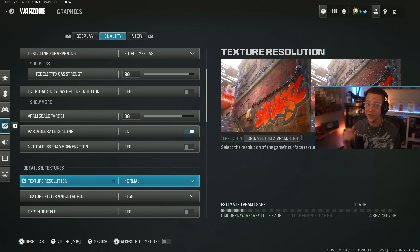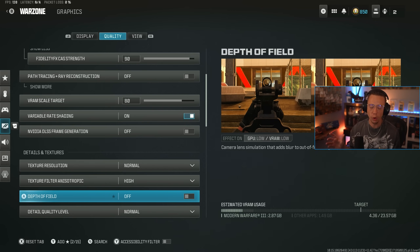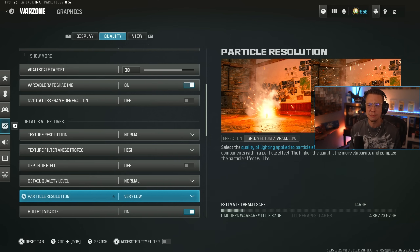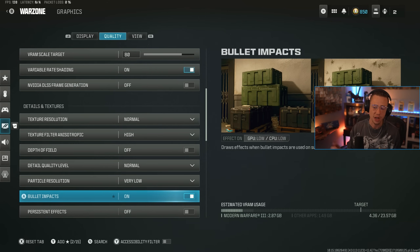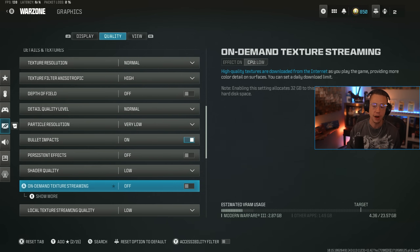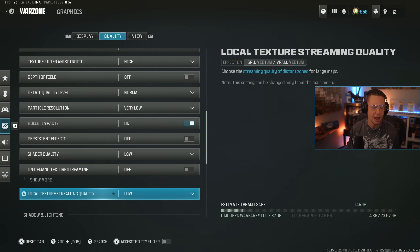For details and textures — do you want better frames? Turn it lower. Want a better looking game? Turn it higher. Texture res I keep on normal. Texture filter I keep on high. Depth of field — you don't want that blur, so absolutely turn that off. Detail quality I keep on normal. Particle res I keep on low — it's not important visually but it actually impacts frames a lot. Bullet impacts I like on so I can see if there have been shots in certain directions. Persistent effects off, shader quality low — I didn't notice a huge difference outside of water reflections, which won't give me a competitive edge. In fact, low shader quality makes it easier to see enemies near water, so it's actually a competitive advantage with better frames. Texture streaming — turn that off, it makes your frames worse.